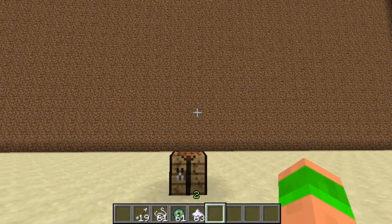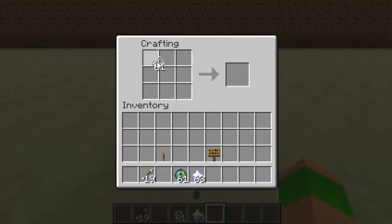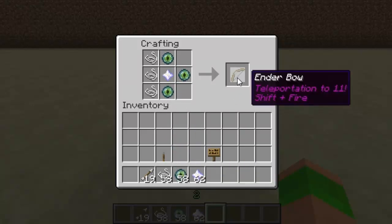Hello and welcome. This Minecraft tutorial is on the plugin Teleport Bow. You start off by creating a workbench, then you place three string along the back, three ender eyes like that, and then another star in the middle, and it will create the teleport bow.